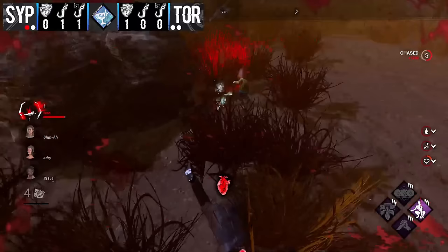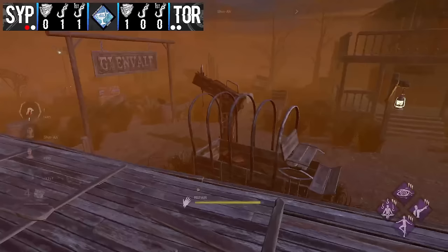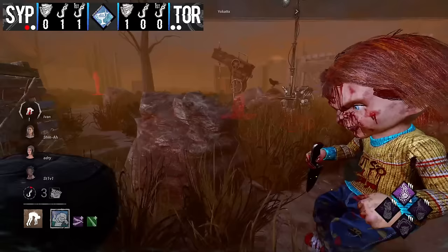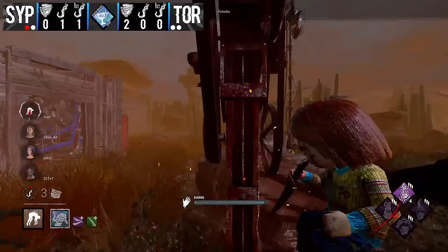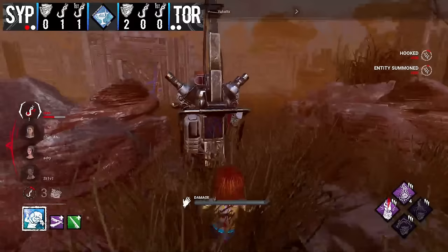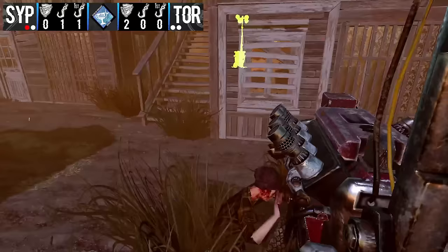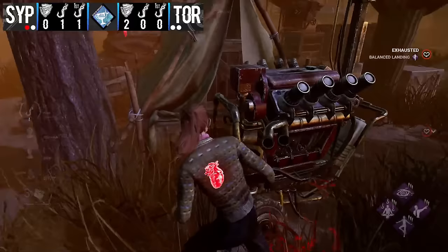All three survivors right now are working on gens in that loose four-gen — they pop Gallows gen, which is huge. They still have three gens around this area but popping Gallows is the crucial one. Ivan is being dragged deeper into that territory but not close to all of them, so it's a less ideal hook. With the tunnel possibly continuing onto Ivan, Adri has really good progress on another gen and Steve is hovering for the pull. Nancy and Shinnah are on other generators.